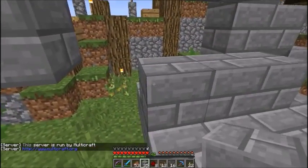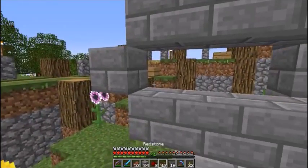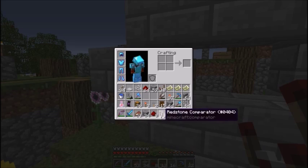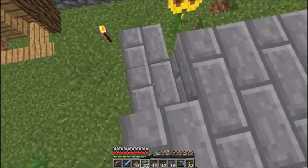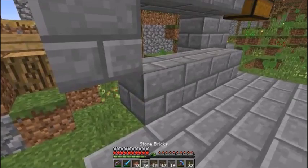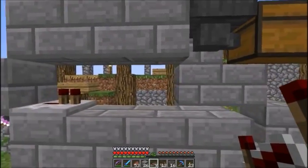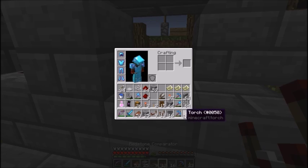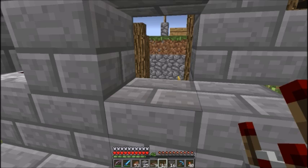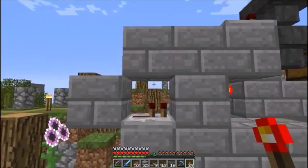I think I need a repeater — yeah, probably a repeater. And then a block, then a redstone torch. That is the item sorter, that's it right there. Boom. I did it from memory.